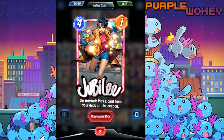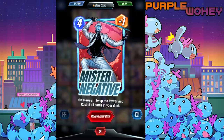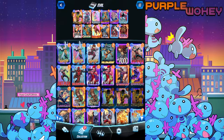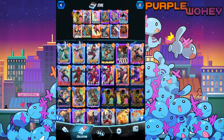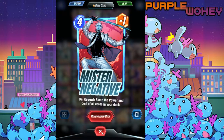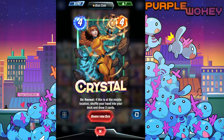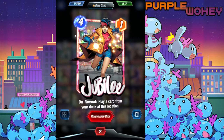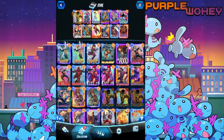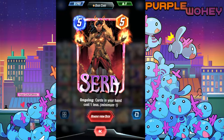We have Jubilee here - she can turn into a 1 drop, 4 attack. But the most important thing is that you absolutely want to play Mr. Negative. If it's possible, the sooner you can play Negative, the better. In the ideal scenario, you're playing him turn 3. You have Psylocke in your hand, playing Psylocke turn 2, and then on turn 3 you're able to play Mr. Negative. But if you're not able to draw Negative, there are cards like Crystal who will return your cards to your deck and let you draw 3 new cards. We have Jubilee who will take a card from the deck, and Sarah who will make the cards in your hand cost 1 less.